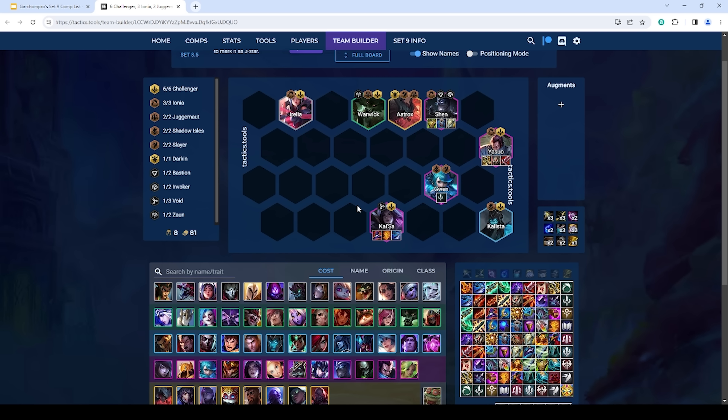The best legends for this are Ezreal and Ornn since you have multiple carries to itemize, and Vladimir is also good because Transfusion and Battle Ready are strong in this board. This board wants to be rolling on level 7 since Yasuo and Kaisa are super contested — hit them quickly, then go level 8 once stable. This board runs Gwen for Shadow Isles and free frontline, though she isn't necessary. You could drop Gwen for Aatrox; Gwen is just a bit easier to hit.